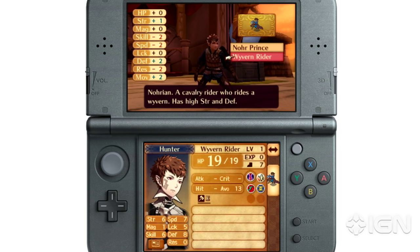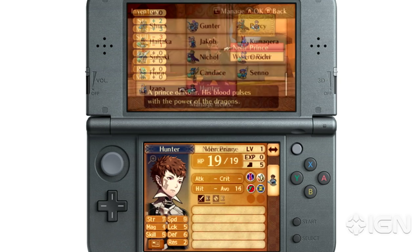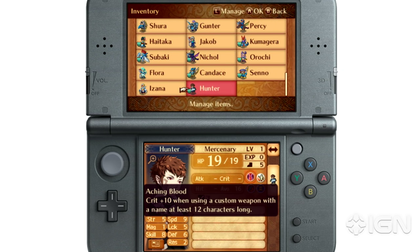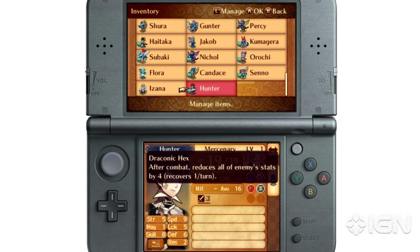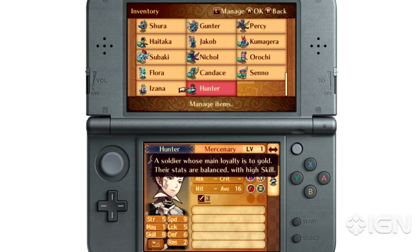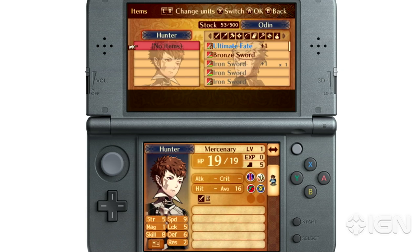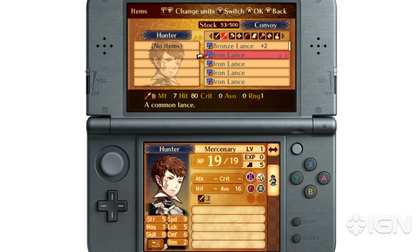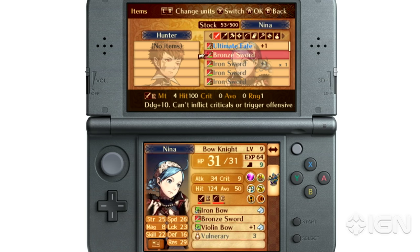The Bond Unit will also inherit one skill from both of the Avatar parents — the last skill on their skill list — as well as a randomized personal skill. This personal skill, while random, depends on which path the two players are on. For example, if both players have chosen the Conquest path, they might get Odin's personal skill, a unit from Nohr. If one player is on Birthright and the other Conquest, the Bond Unit may receive one of the neutral character's skills, like Silas or Kaze. If one or both of the players is on the Revelation path, there's a good chance you may get one of the children character's personal skills.